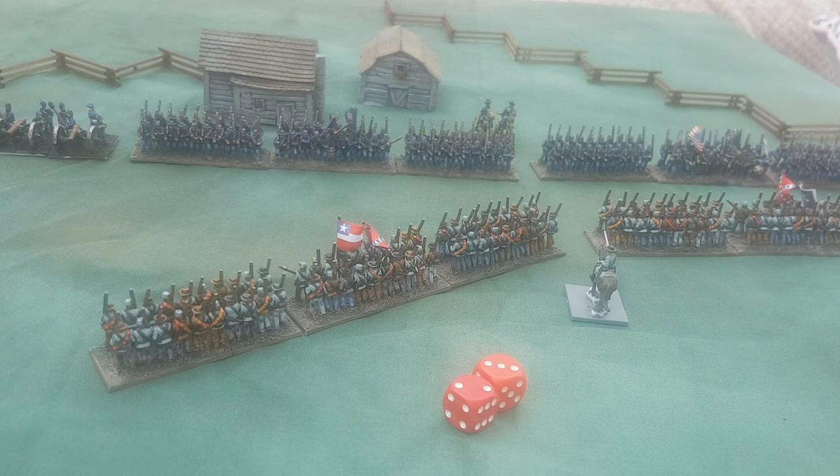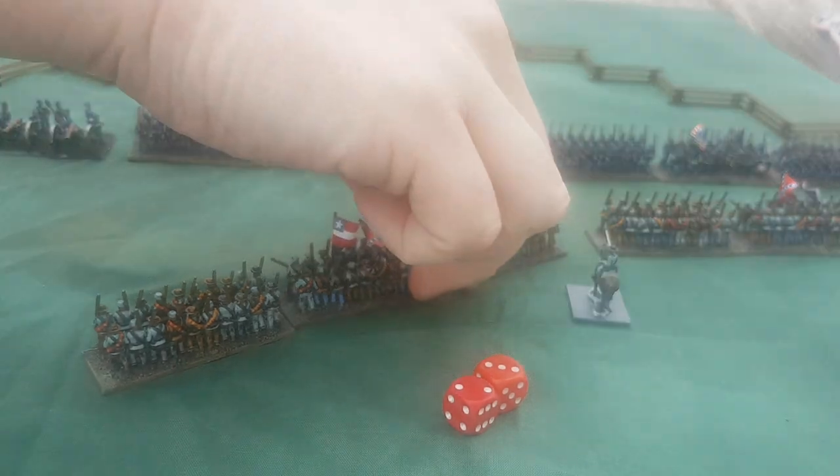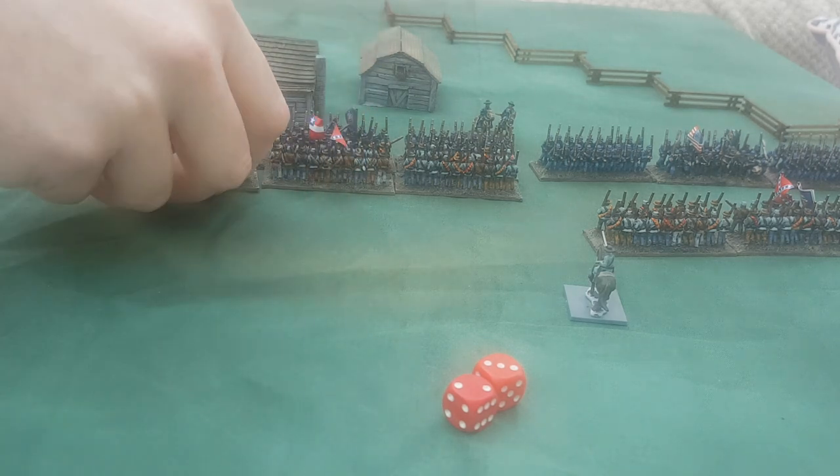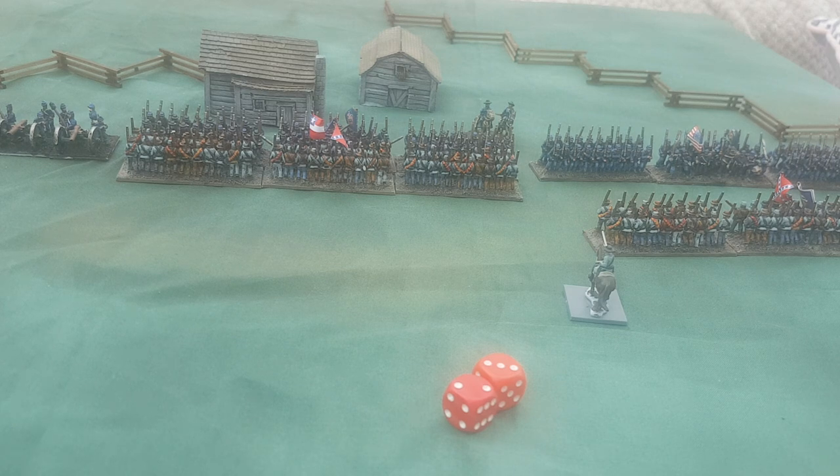We're going to look at just this fight here. This unit has managed to charge in. The Union has several charge reactions — bear in mind we're still in the movement phase. You can stand where you are, which is the default. Closing fire gives you plus one to hit, and if you're engaged to the front you'll almost always pick closing fire. If you're cavalry or horse artillery you can evade. Cavalry can also counter-charge another cavalry unit; if you counter-charge infantry it's bad news for the infantry.